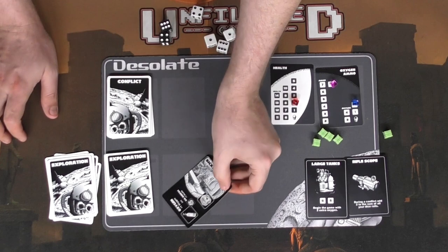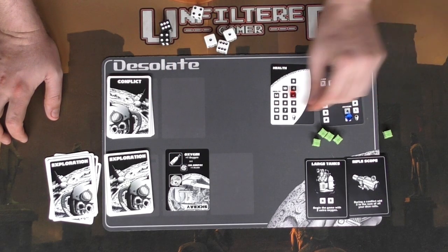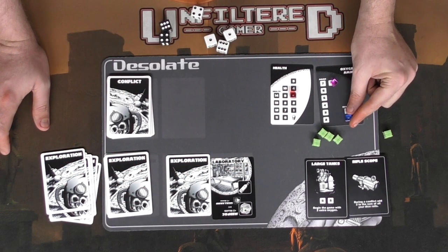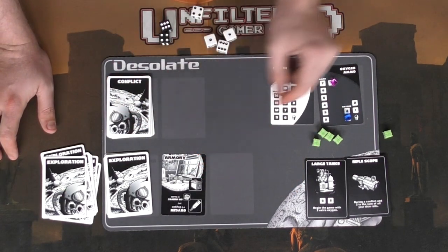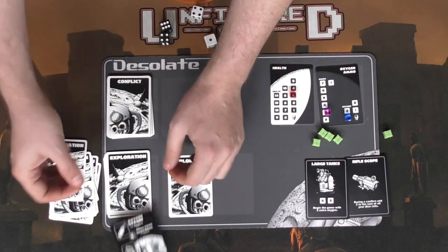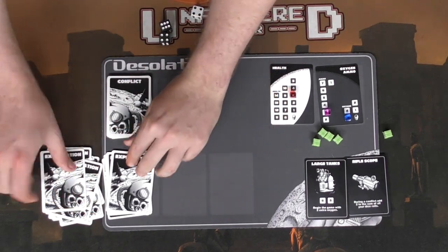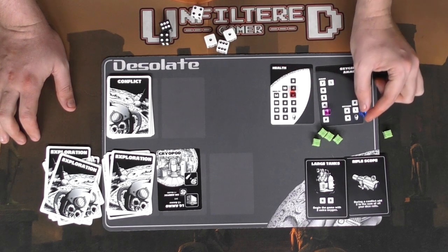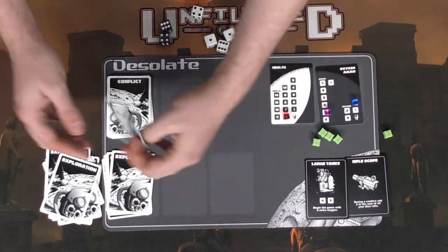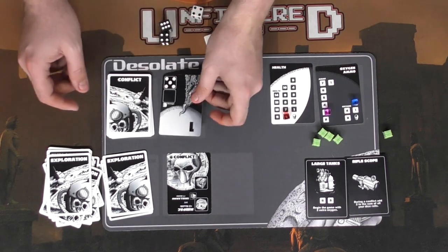Defeating that alien gives a large chest — one health and one oxygen, keeping us from running out. Two more cards — one gives oxygen which I won't take since I just need one more energy cell. Armory gives two ammo which I'll take. Conflict five is avoided. The next card offers oxygen for health — actually, I will spend the oxygen going to two and gain three health. That'll be worth it if I run into another conflict.